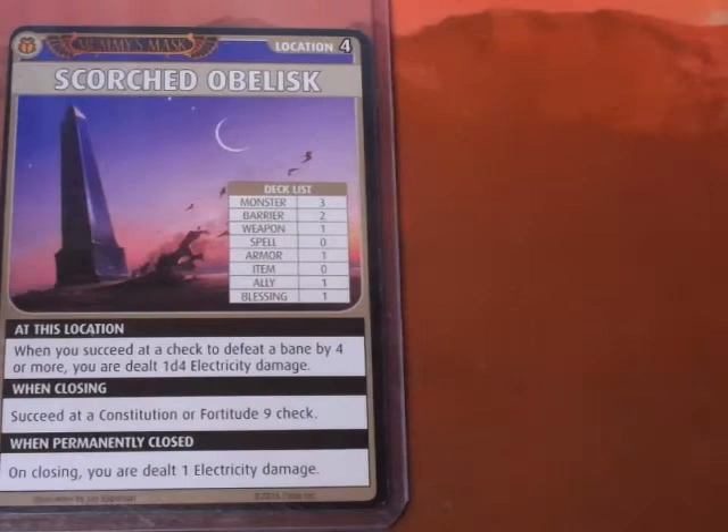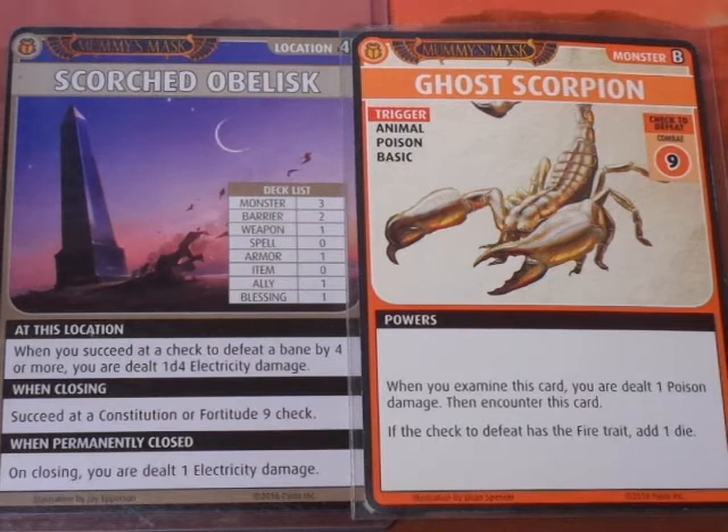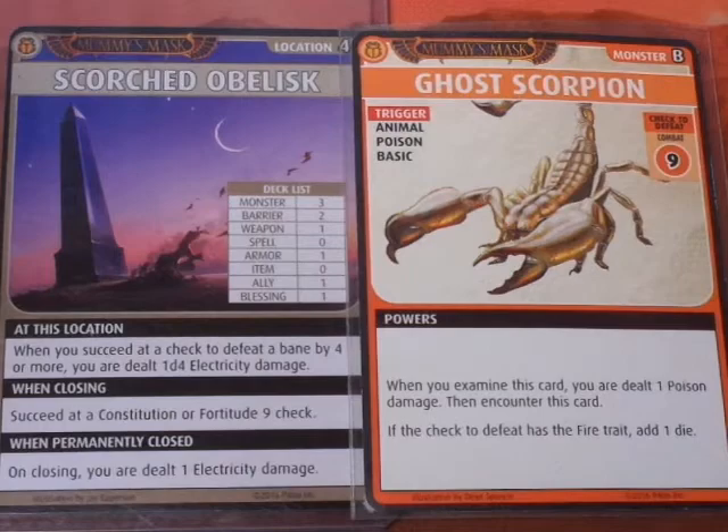Advancing the Blessings deck - it's a Blessing of Thoth. For our first exploration, Damiel gets a Ghost Scorpion. It's a trigger we did not examine. Animal Poison Basics. Damiel has that power where he can recharge a card to add 1d6 to your check that invokes the Acid or Poison trait.